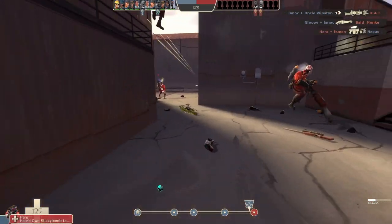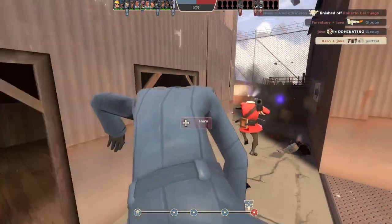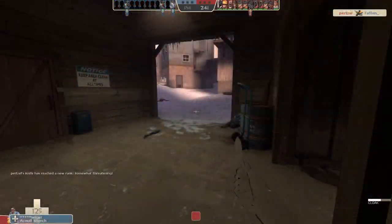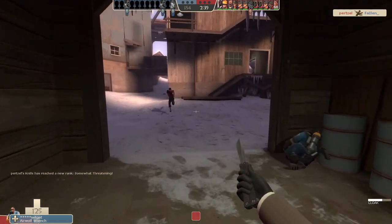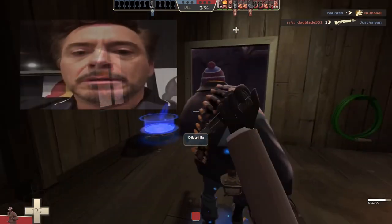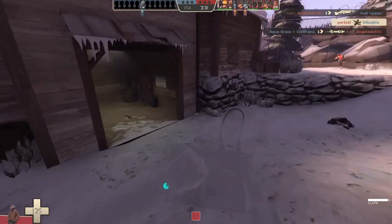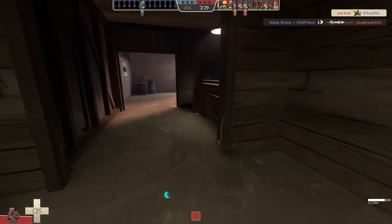The Spy is the Great Equalizer. He can take out any class in an instant, regardless of their health. Of course, such a great power comes at a cost — he can only instantly kill someone if he's in melee range and pokes them in the back. The Backstab is powerful, not just through its damage output, but because of its sheer existence.